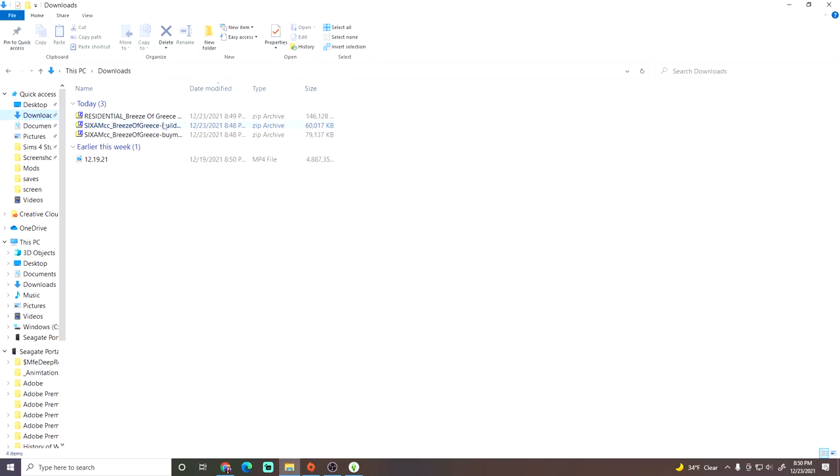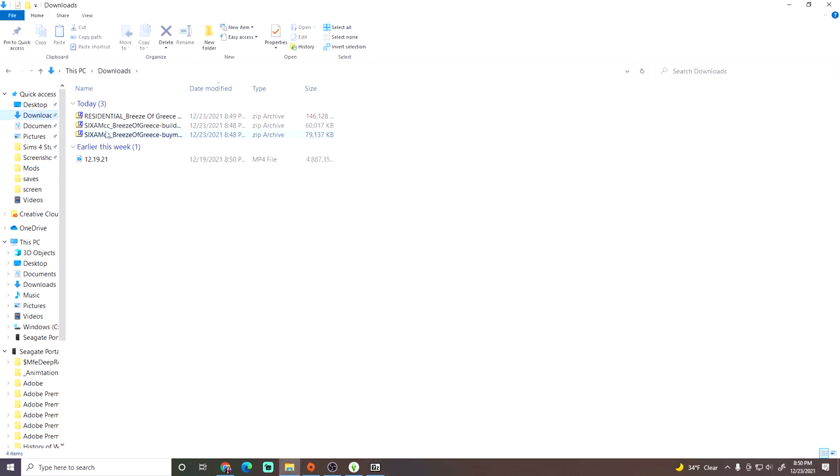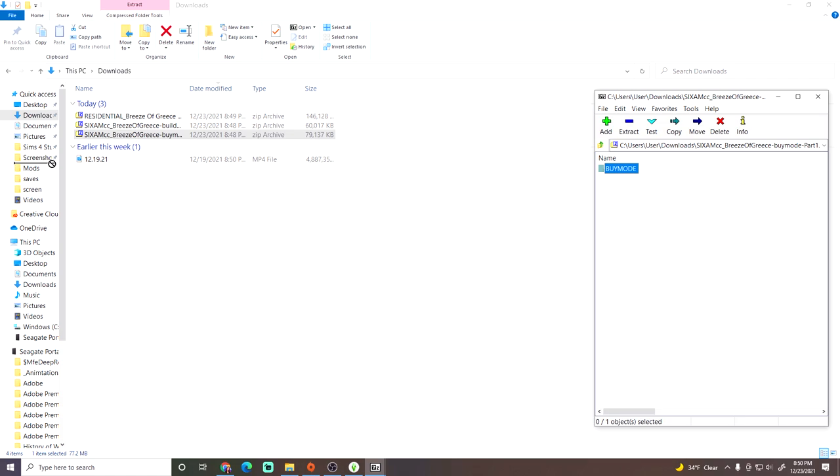Then you're going to go into your downloads and open the zip file for both of Sixam CC's packs. You are going to drag and drop them into your mods folder, then download part two buy mode and drag and drop that into your mods folder as well. Then click on the residential Breeze of Greece folder — there is a folder inside that says mods. You are going to drag and drop that into your mods folder too. Those are the mods on his end that are required for the pack.